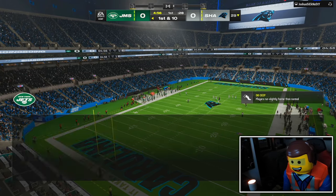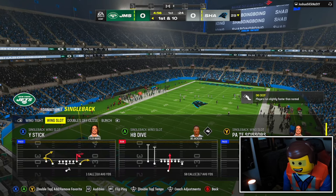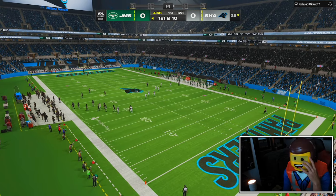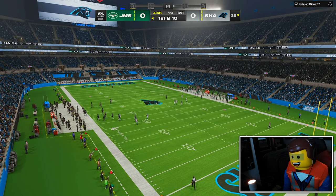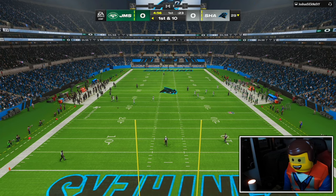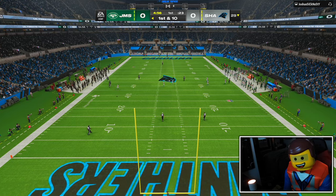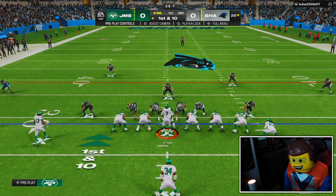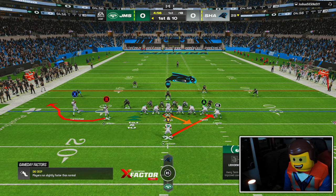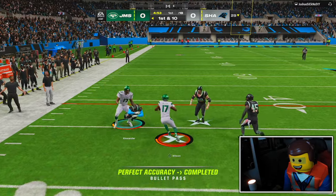Alright, here we go — game number one with Garrett Wilson. Let's get Garrett into the slot position, and as we always do, we got this with a little wing slot to get us started. I've been using Jukebox on my wide receivers — I always was putting slot apprentice on all my receivers, but then I slowly realized I wasn't even using slot apprentice anymore. So yeah, with this new Eagles playbook, we have Jukebox.